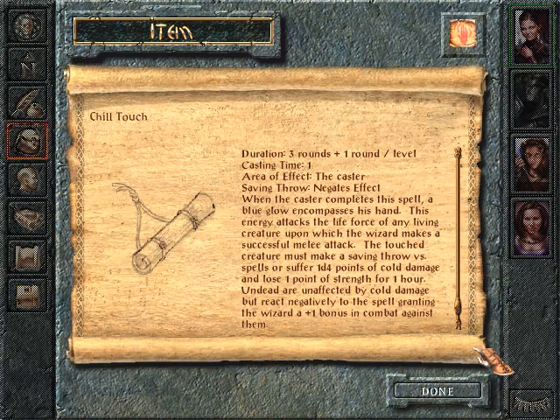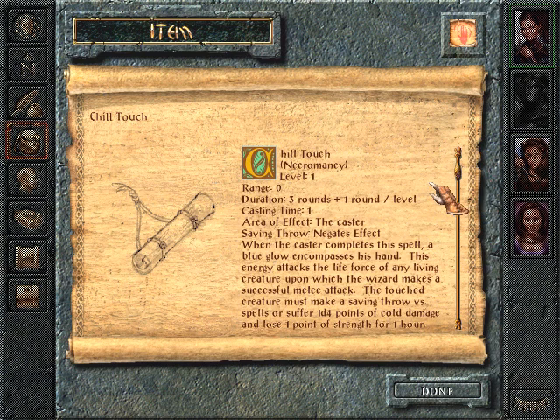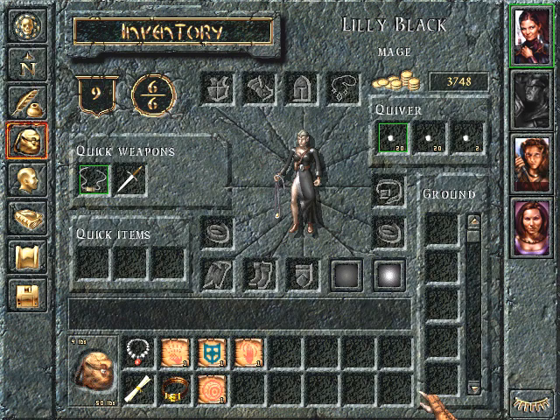Because these are level one, I'm actually going to pause and check the manual quick, because I think this is important. I actually checked the manual and it turns out, because of her intelligence at 17, she can only learn up to 14 spells per level, or 14 spells in her spellbook.